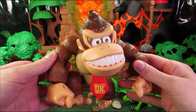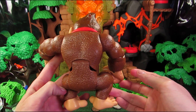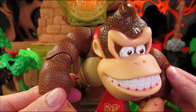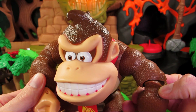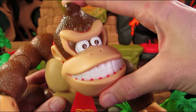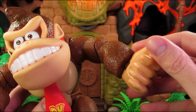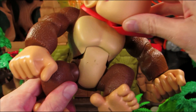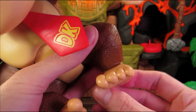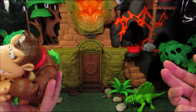DK is totally cheesing, and he looks really awesome while doing it! From my perspective, he looks exactly like his video game counterpart — it's really, really, really amazing! He has a tie and articulation in his neck, shoulders, elbows, wrist, torso, legs, and feet! This guy can easily curl up into a ball so he looks like he's shooting through a cannon!